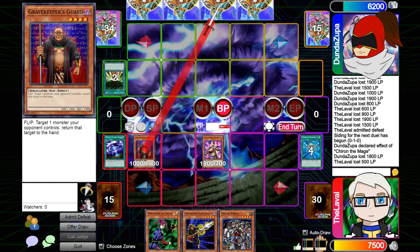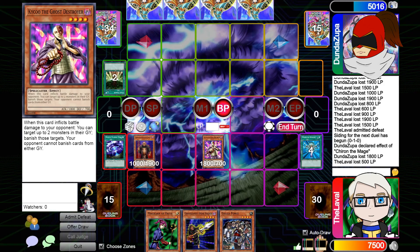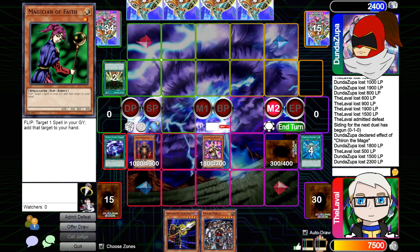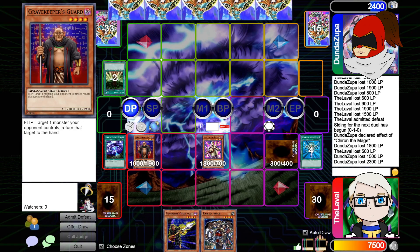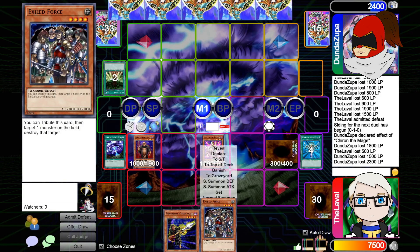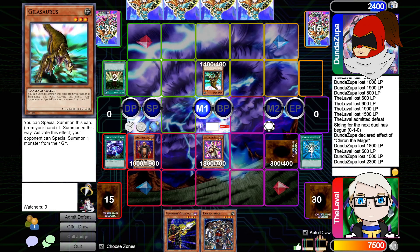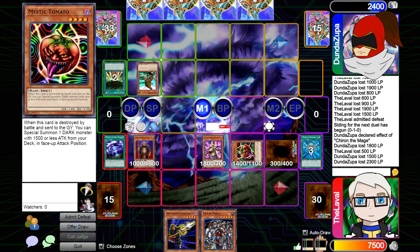Wait — you Monster Reborn... I'm going to draw. That's 2300 — that's actually not the worst play ever. I'm going to special summon Gilasaurus — is that fine? You can special summon the Tomato. I'm going to Tribute to summon and pass. I'll draw for turn, main phase. Is that tribute supposed to keep you alive? Hopefully — it depends what you have. I will tribute Exiled Force, target the face down — show me the Sphinx. We will swap this Tomato to attack and this should be a very comfortable game.